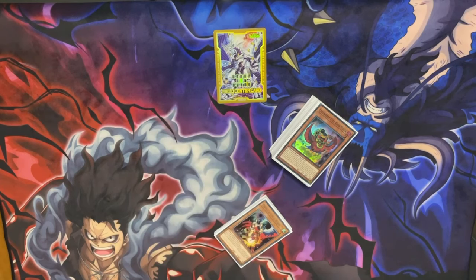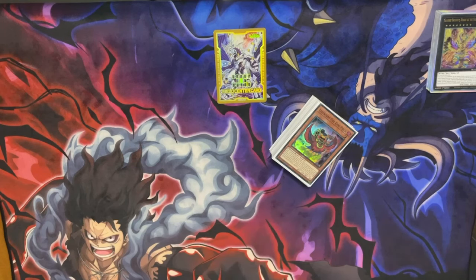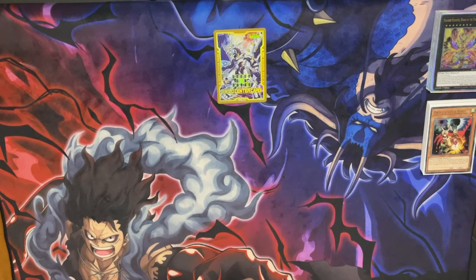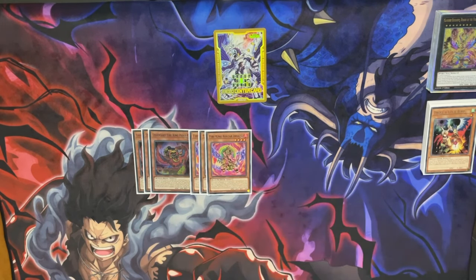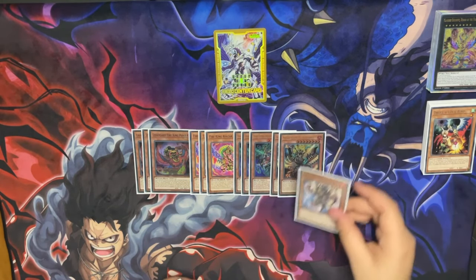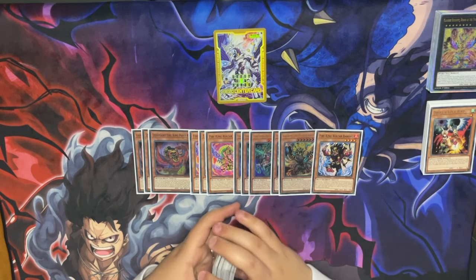It's still very experimental, but let's look into it. For the Fire King engine: triple Ponix, triple Arvata, triple Kirin, double Garonix, one Barong — really standard.